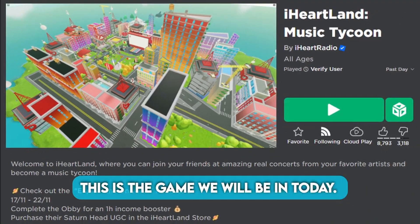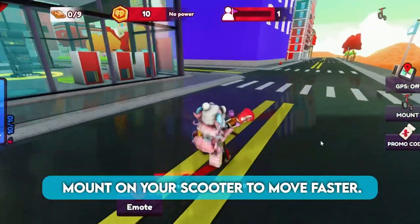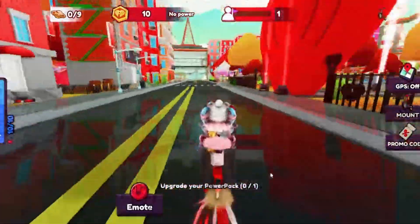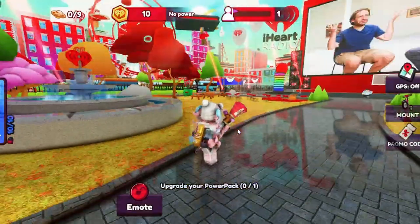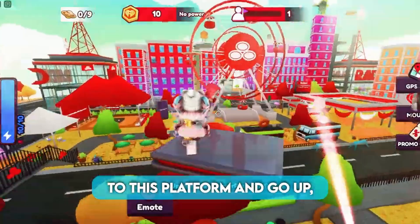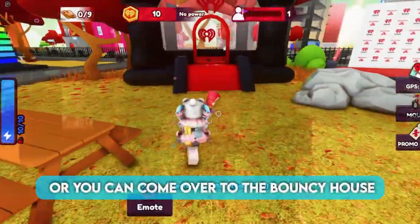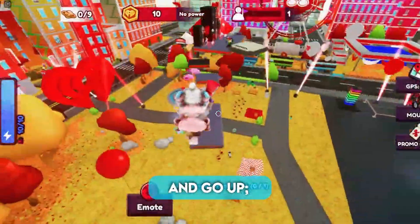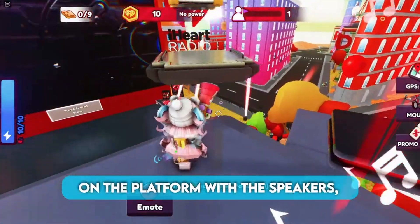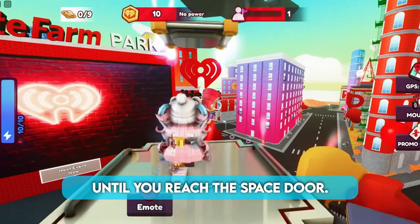This is the game we will be in today. Once you join, follow me to the middle of the map. Mount on your scooter to move faster. Now, there are two ways to get to the OBI. You can go over here to this platform and go up, or you can come over to the bouncy house and go up — just do whatever is easier for you. Anyways, once you're here on the platform with the speakers, you have to continue to go up until you reach the space door.